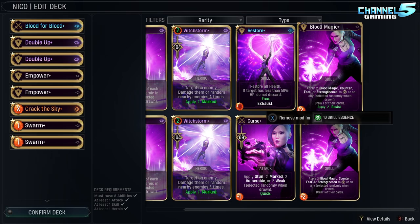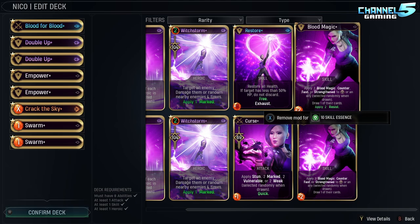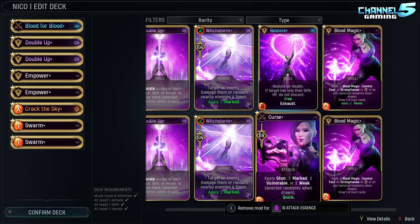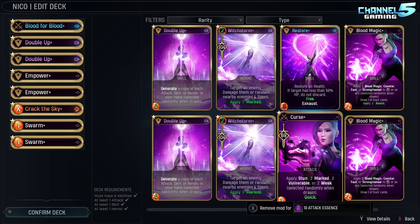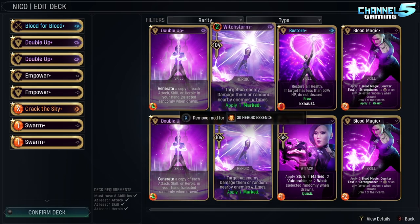I did mess around with Blood Magic. This will have the random effect of applying two blood magic — counter, fast, or strengthened — and generally the only stat you want is the strengthened, and it will draw one of the ally's cards. You can mod it to apply three resist, making a tank basically resist all attacks, and if you're lucky also strengthen that tank. I tried Curse with quick as well, but in the case that you roll mark, vulnerability, or stun, it costs you a card play without killing them and won't trigger the quick effect. I just wanted to show that I've messed around with different things in her kit, but I've ultimately decided on my current setup.